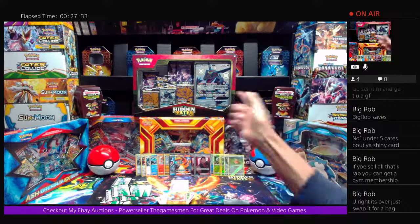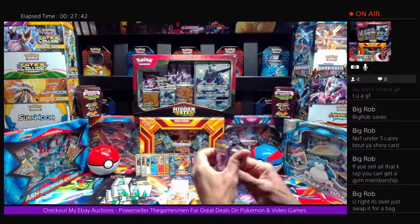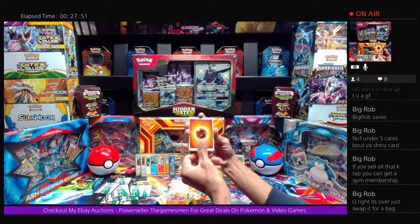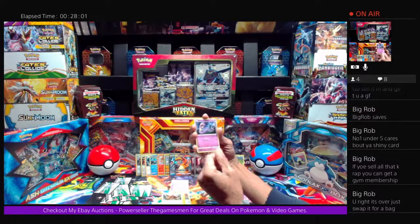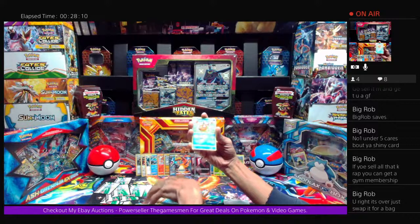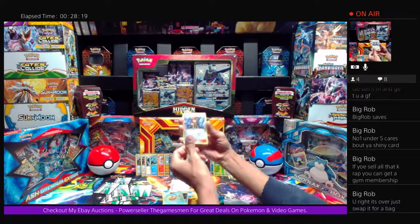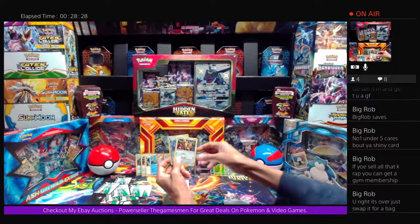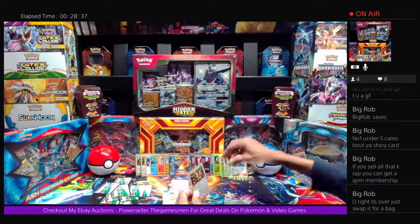Last pack magic — final Mew pack from a Gyarados box. Fighting Energy, Chansey, Graveler, Farfetch'd, Eevee, Charmander, Psyduck, Magikarp, Brock's Grit reverse — drumroll — and we got an Eevee holographic card! Awesome right there. Sleeving up the Eevee. Let's do a full recap on our pulls.